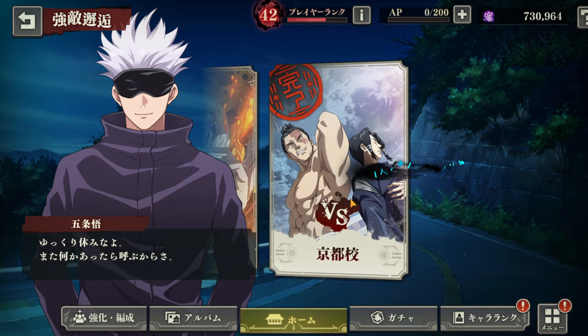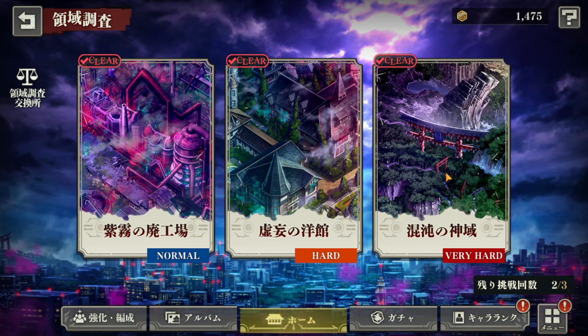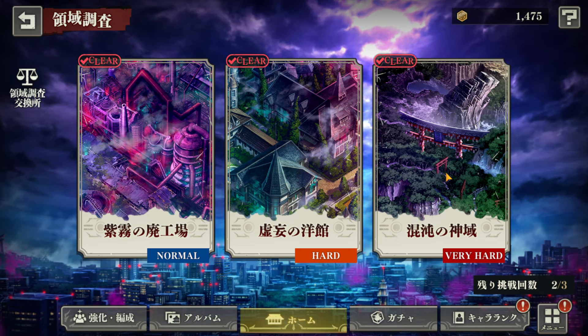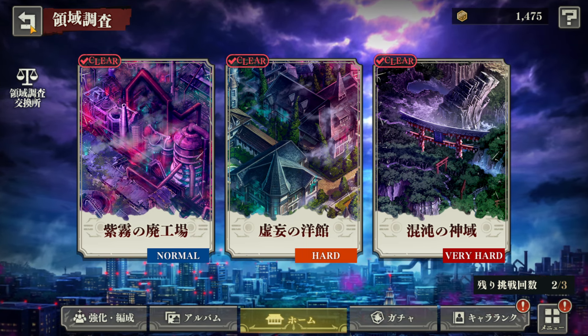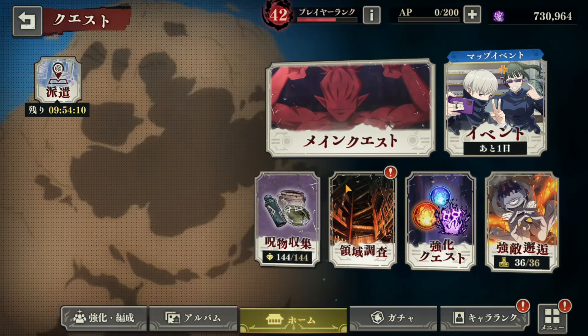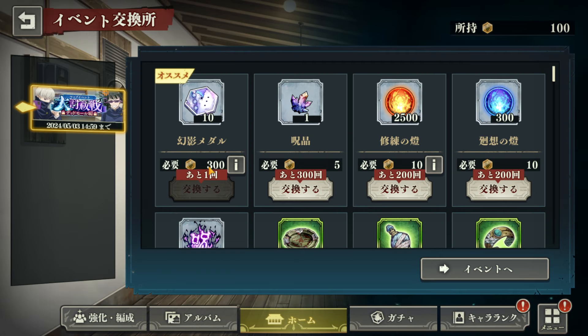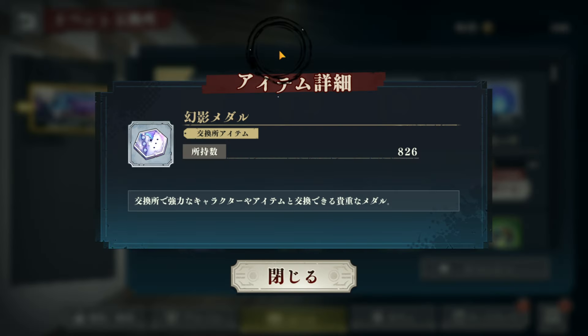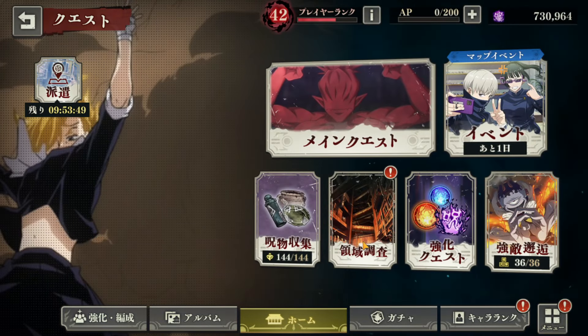So those are the only three ways of attaining these tokens. The Jogo fight gives up to 400 but only one time. The game mode gives one to five a day depending on RNG. But the best way is through events — you get 150 guaranteed just by grinding the event, as you can see I barely grind it but there you have it.